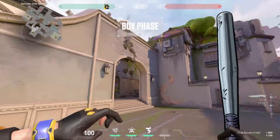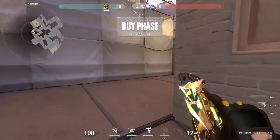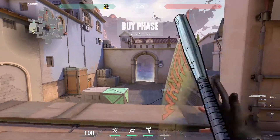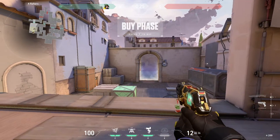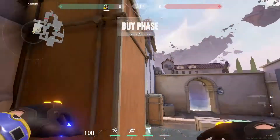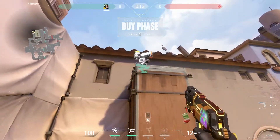I'm in a custom game because I wanted to show you the exact setups. We're going to start with A-Site and Round 1. Round 1 is when you're only going to have the pistol, but you can also buy a gun if you wanted to — a Ghost, a Sheriff, or a Shorty. Those are my favorites. On Round 1 on A-Site, your best option is to put the turret right up here.